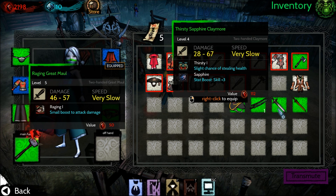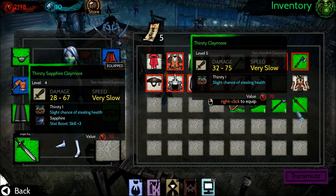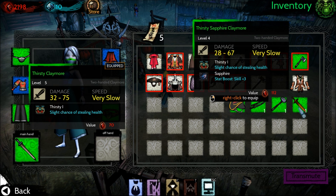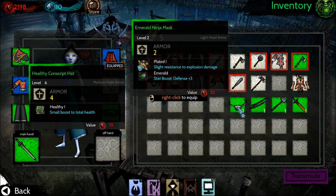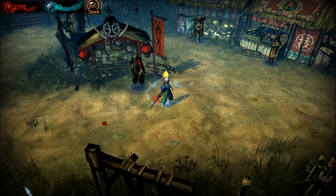This weapon has 28 to 67 damage with a slight chance of stealing health — that's a really nice top end. We're going to take that one. Wait, what is this? 32 to 75? We might want this instead. 75 possible damage — that's great. We're all over the place with weapons, but that's the one I've decided on. Let's take a look at this hat. It's got a defense bonus and it's a ninja mask, so for that reason alone we're going to put it on.